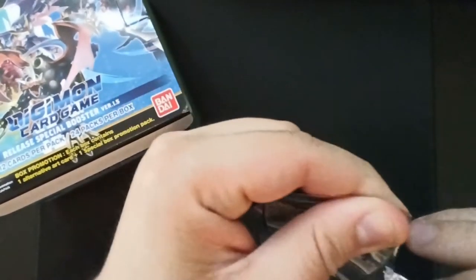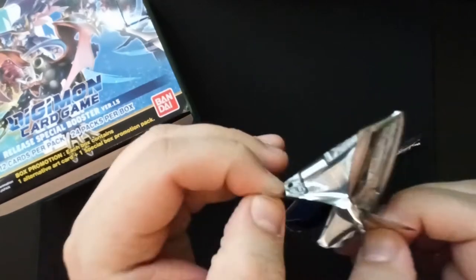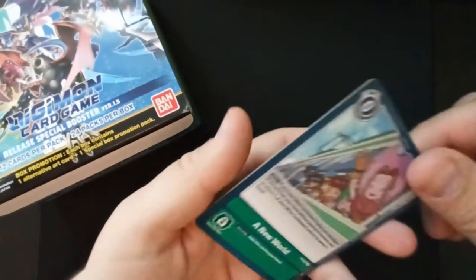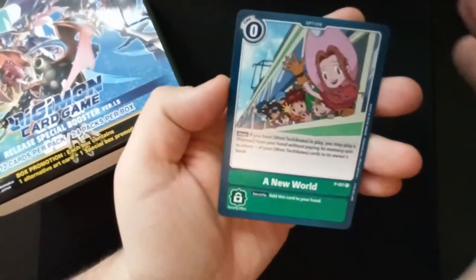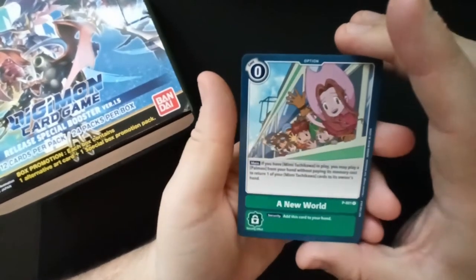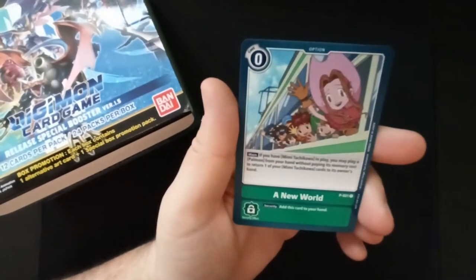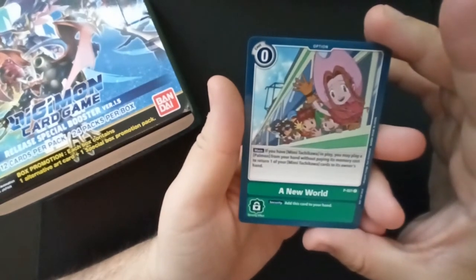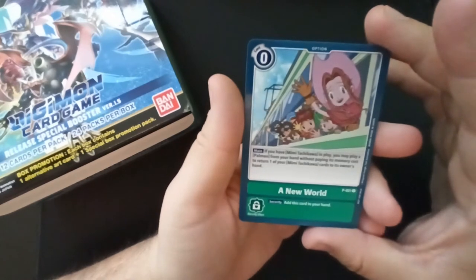We're going to open these two and hope they're different ones — since there are only four, chances of getting all of them are pretty high. We got 'New World' — security: add this to your hand. Main effect: if you have Mimi Tachikawa in play, you may play a Palmon from your hand without paying its memory cost, then return one of your Mimi Tachikawa cards to its owner's hand. Interesting.